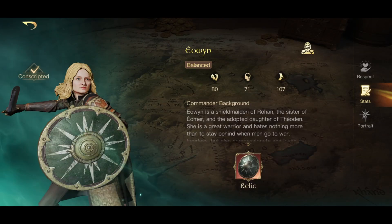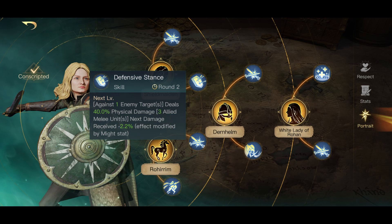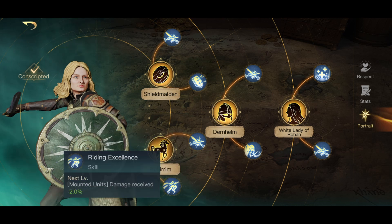The first one we're going to talk about is Eowyn. She's a very fast mounted focus commander. She's got the Shield Maiden with attack vitals and defensive stance up in the top tree. Those are good to pick when you're starting, but once you get her up into the higher respect levels there are better abilities that you can choose. Her Rohirrim tree is really good as that ability itself scales off of her speed stat as well as the cleave skill.